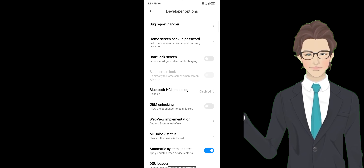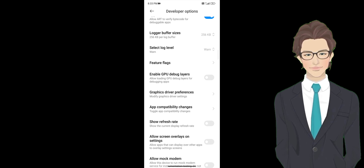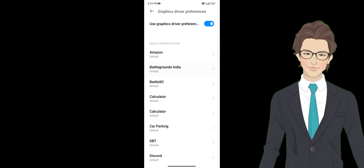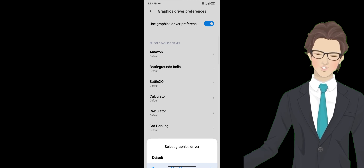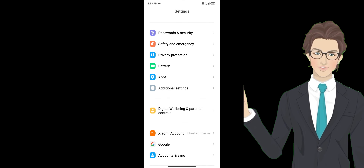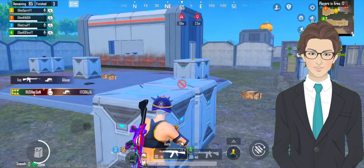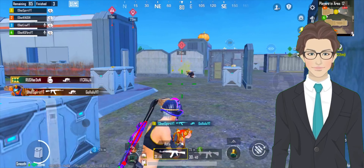Tip number 7. Go to your settings, then additional settings. Select developer options, open it, then scroll down and find graphics driver preferences. Under that, select Battlegrounds India and choose the option 'system graphics driver.' Make these settings to play BGMI smoothly on your phone.